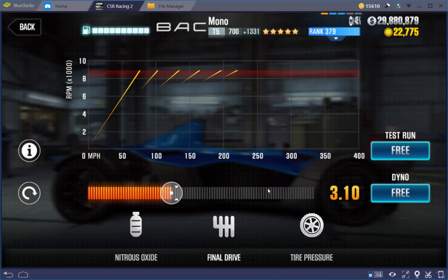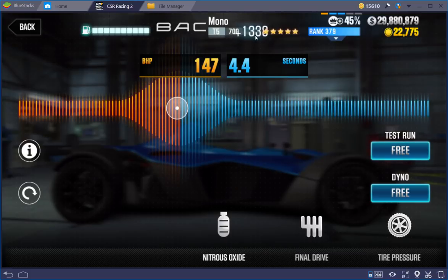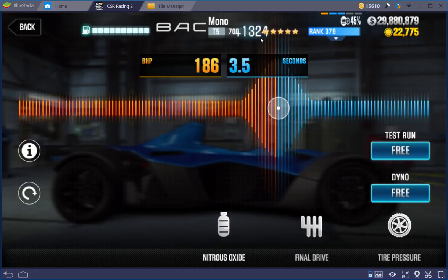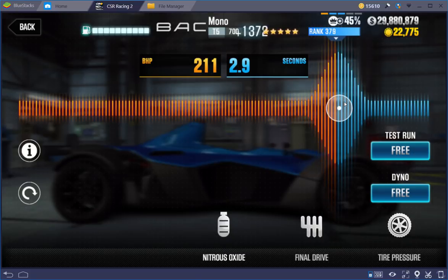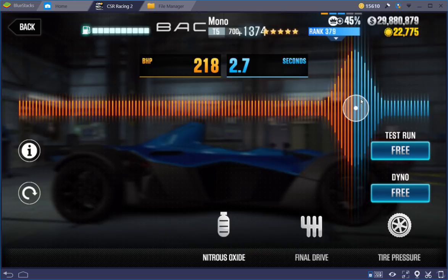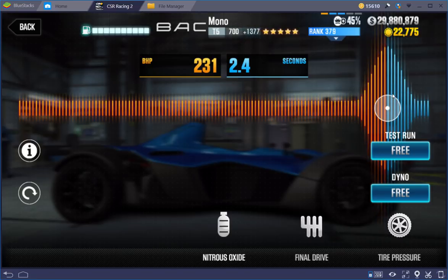Now, I've been ignoring nitrous so far, but when you're starting to get to the point where you're only off by a few points when you tweak these things, then it's time to get on nitrous. You don't want to leave nitrous untouched at this point. So nitrous starts at 50-52. If you move it to the left and you watch the points drop, then move it to the right and see if it goes up. It does. Keep moving it, slow it down a little bit at a time. See if the points keep going. You can push this all the way to the point where the points stop going up. And then you can go back and try to fine tune your final drive again.